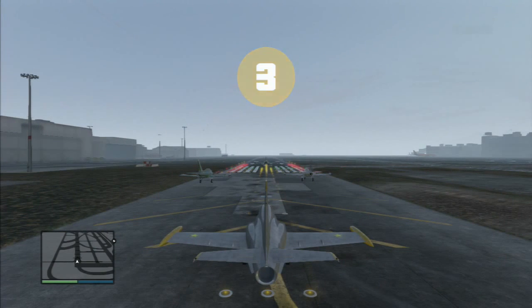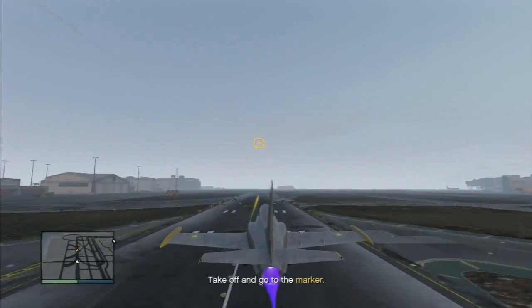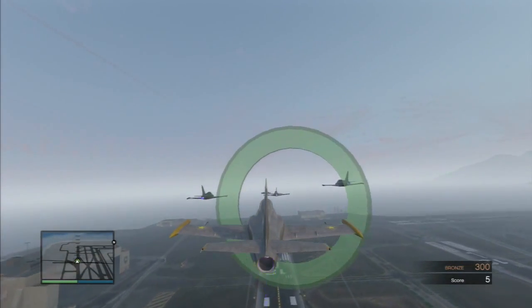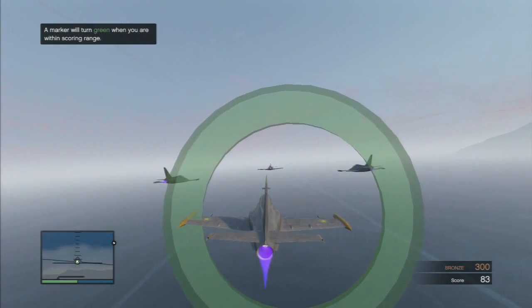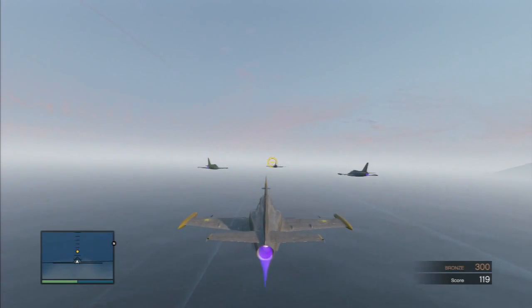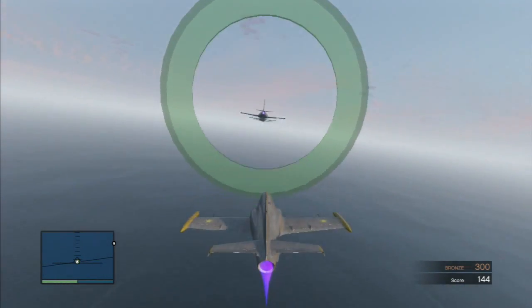I'm going to show you guys the formation flight first. You have to stay in formation — there's a green or yellow circle. If it's green, that means you're in formation; if it's yellow, you've got to catch up. Here are the new jets — they look pretty good, smaller than the older jet we had. These are for professional fighters.